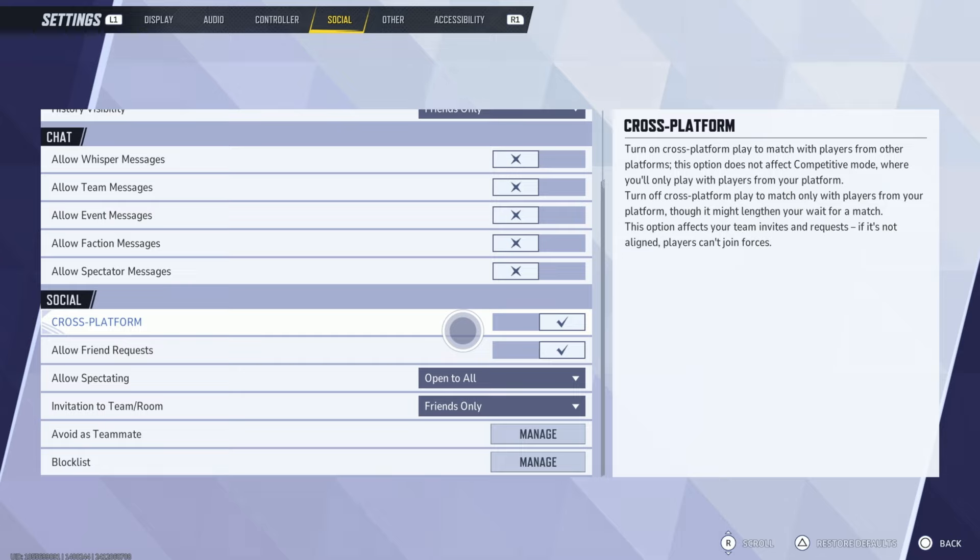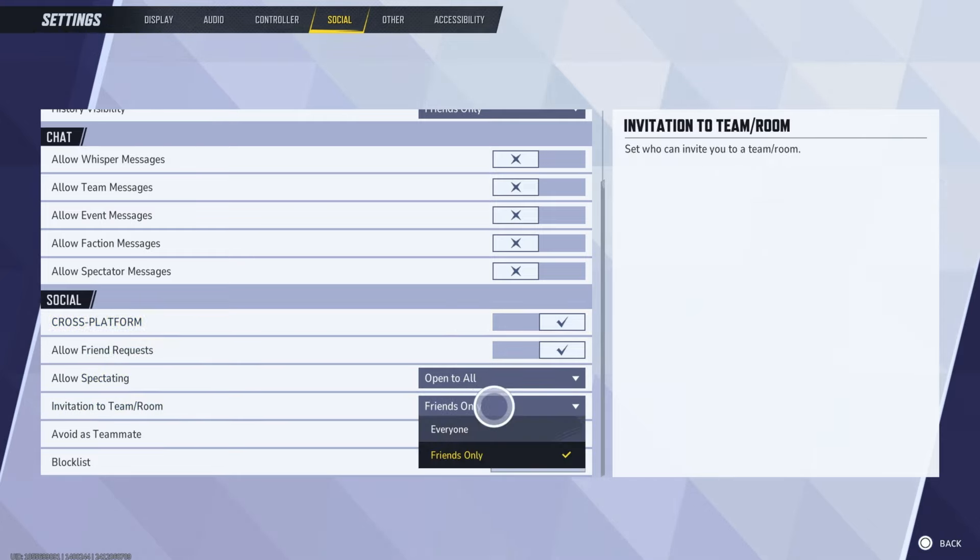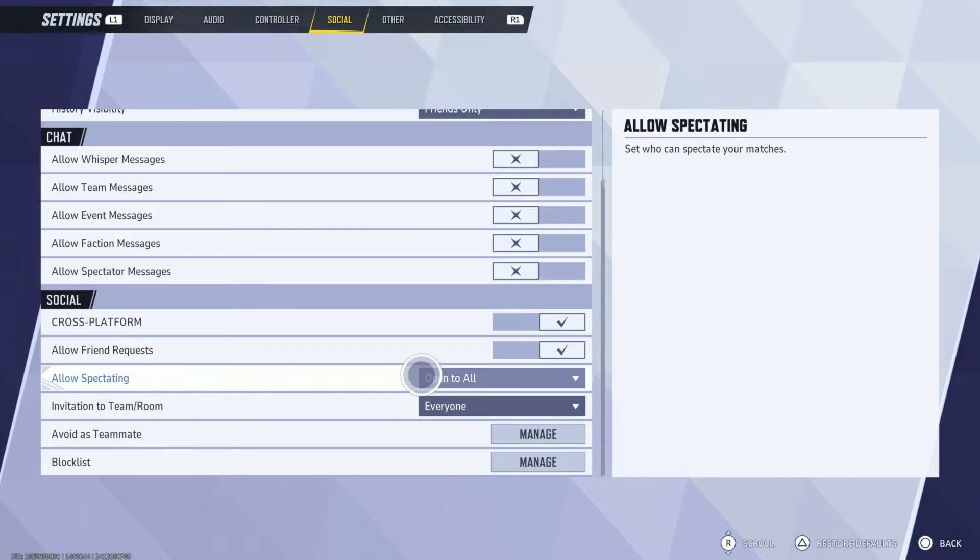This option does not affect competitive mode, where you'll only play with players from your platform. Turn off cross-platform play to match only with players from your platform, though it may lengthen wait time for a match. This option affects your team invites and requests if it's not aligned — players can't join forces.